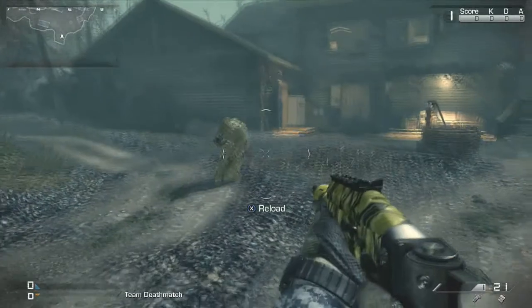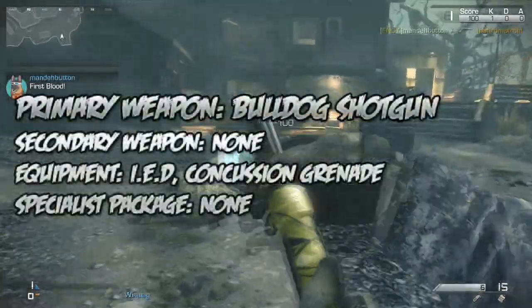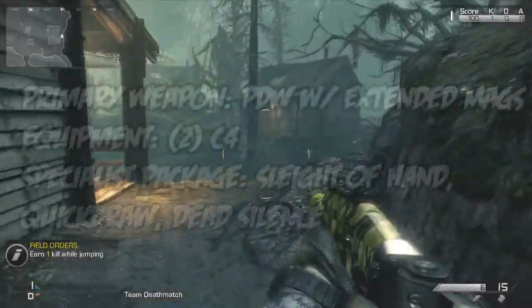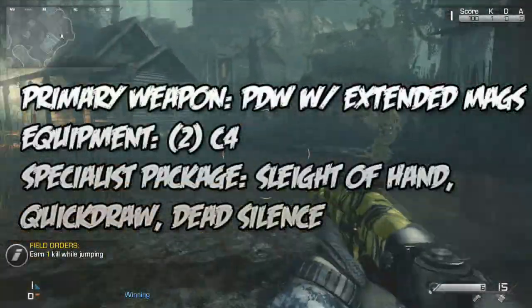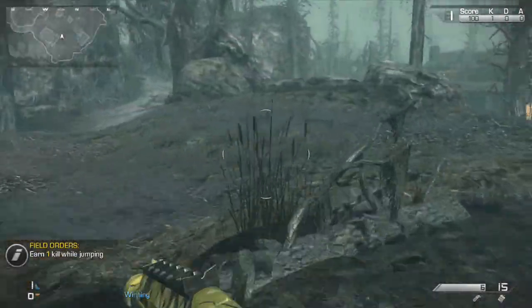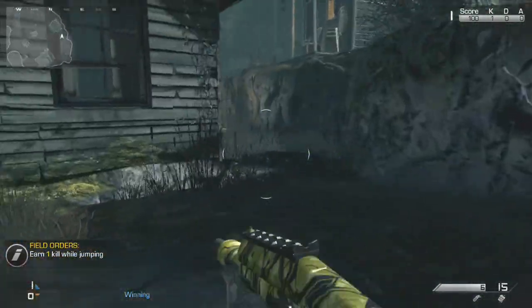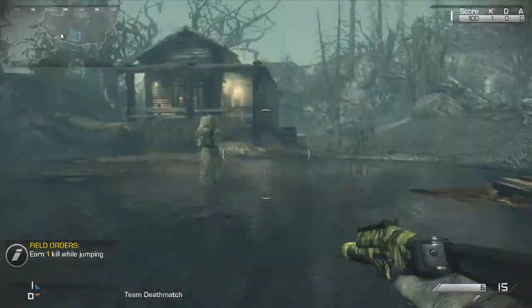I like to hold out back here in the back of the house — it's really hard for people to rush you, so it's a good place to hold down. By the way, on this map you have a choice of two guns: one being the Bulldog shotgun and the other being the PDW handgun with extended mags. They're not exactly the best guns, but you can hold down these parts of the map pretty well.